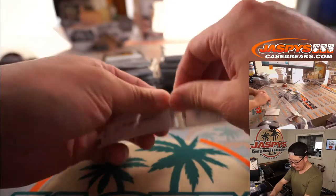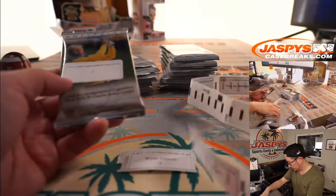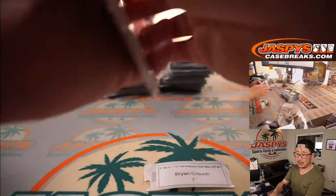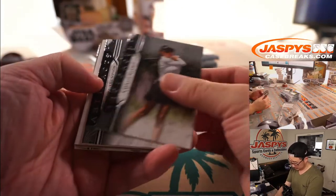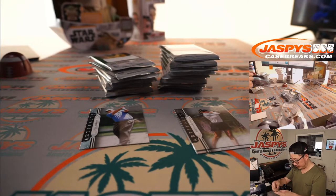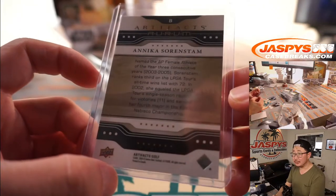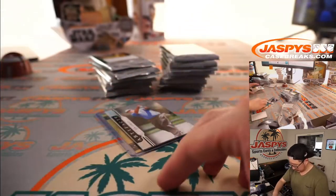Next up is another Brian — Brian Crouch with Pack 7. Should be down here. And Corey, you're up next. Good luck, Brian Crouch. We've got the Orem, Annika Sorensen — she was pretty good in her heyday. There you go, Brian.